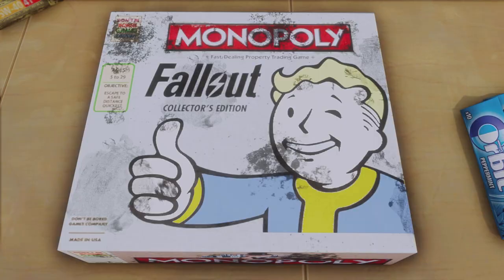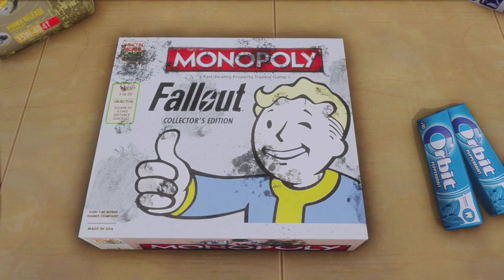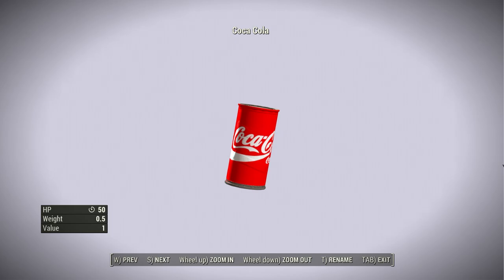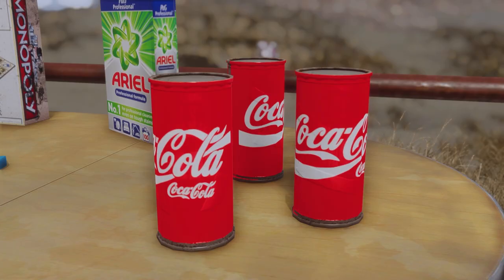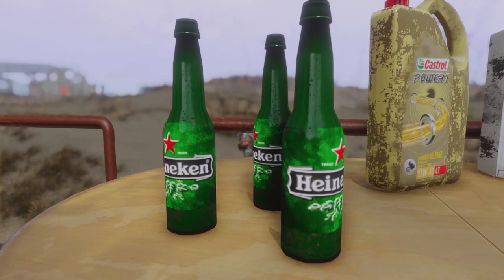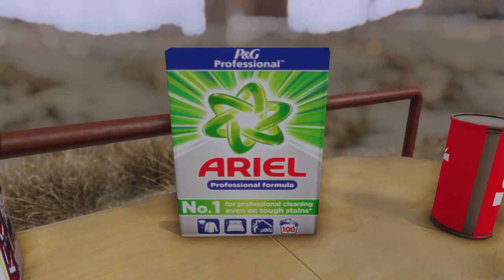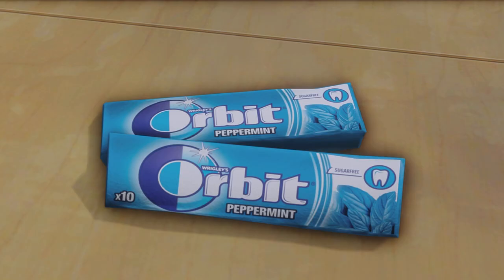Now up next we have a pretty minor retexture mod known as the Real Brands Pack by SmileyHatmanPL, and this is going to retexture a handful of items in the vanilla game with some real life brands. What I like about this one is it not only retextures the items but also renames them in game — so for example Deezer's Lemonade has been changed into Coca-Cola, so now it is a literal can of Coca-Cola not only visually but even when you pick up the item it says Coca-Cola. This is the all-in-one pack of SmileyHatman's mods and it will include the Abraxo retexture to Ariel, Antifreeze to Castrol, Beer and Beer Junk Bottles to Heineken, Blast Radius converted to the Monopoly Fallout Edition, Gumdrops changed to Orbit, and Deezer's Lemonade changed to Coke.